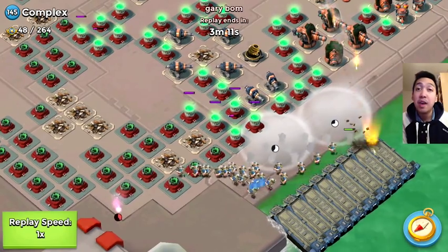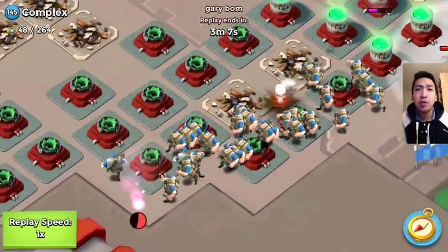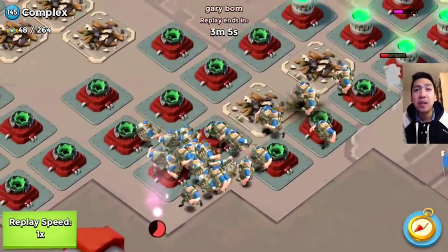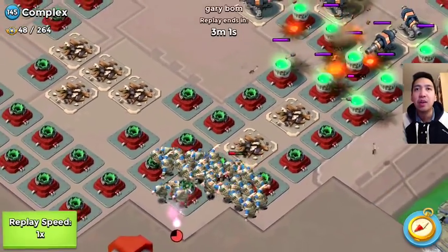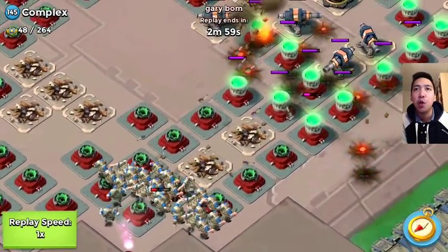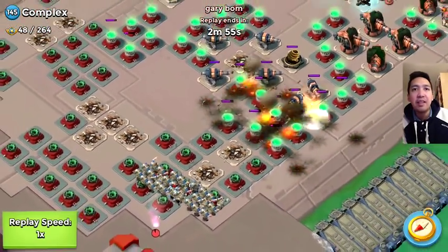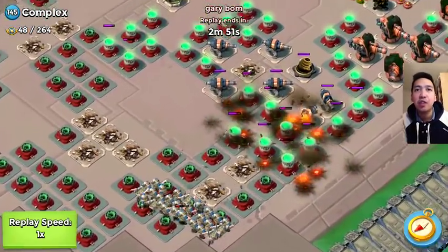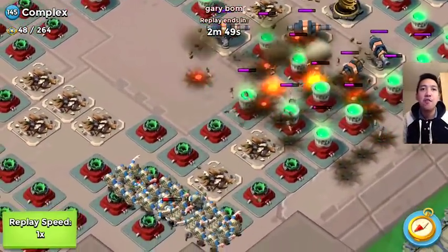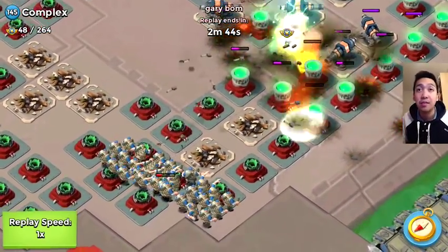You basically do not want to lose your troops at the start. He was flaring to the left corner, and look at the range of those troops — totally insane! The cannons cannot even hit the Grenadiers because they're too far away. They're just tossing grenades from a long distance and taking down the cannons — totally cool, totally awesome.